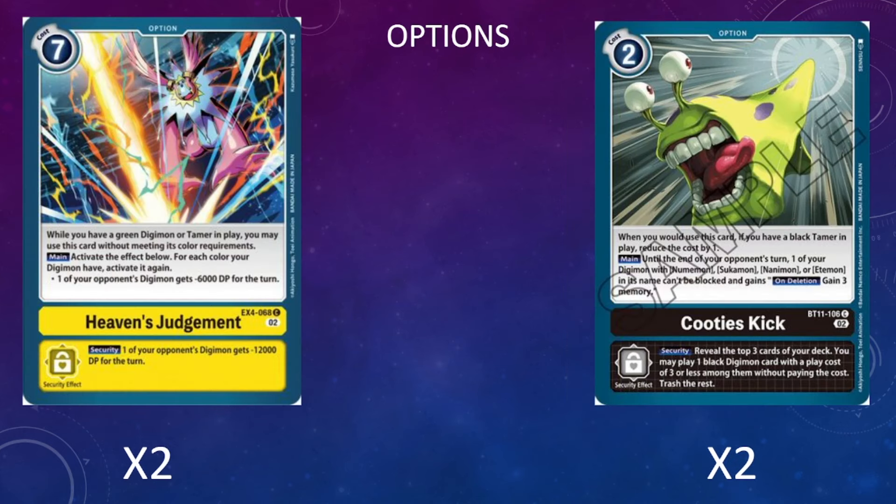When it comes to the option lineup, I don't have a lot of space, so I'm keeping it simple with some removal and extra utility. The removal card is Heaven's Judgment—it doesn't have to be this, but I like it because we're potentially playing with three different colors: white for the Chumon, yellow for the Manziman, and black for the Numemon. Its main ability rewards us for each color with minus 6000 DP per color, potentially removing very large bodies. It's also good out of security as a flat minus 12,000, which can be pretty impactful.